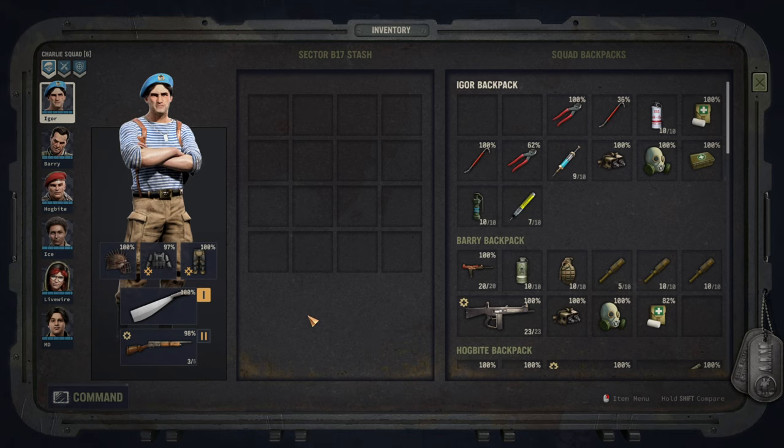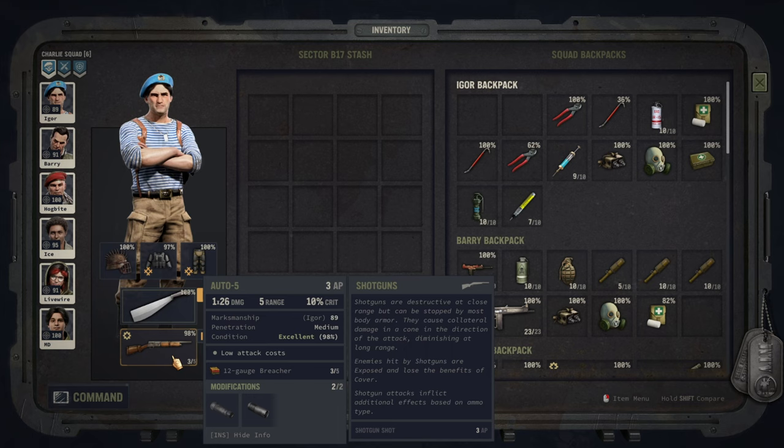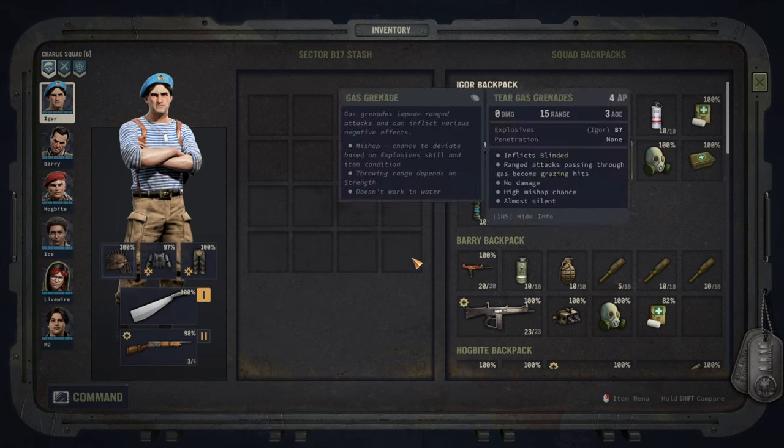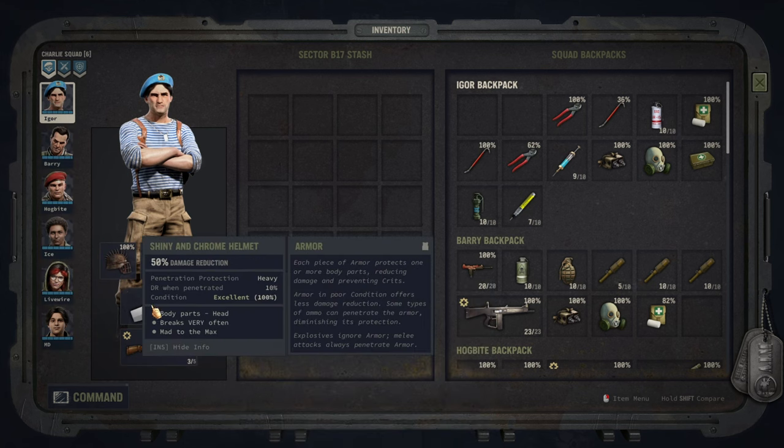Let's just look at the equipment real quick. As a melee weapon, Igor is wielding the Thing. I do have sharpened machetes as well, but the Thing itself gets extreme damage bonus from strength. I've tested it and it sort of evens out, but crits typically tend to be slightly higher with the Thing. Secondly, Igor uses a modified Auto-5 shotgun with a shorter barrel for a 3 AP cost. The shotgun is really more of a movement instrument for him to get into melee.